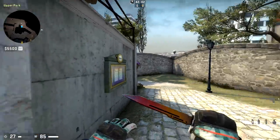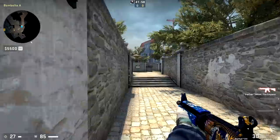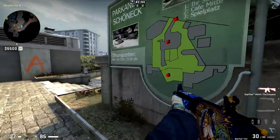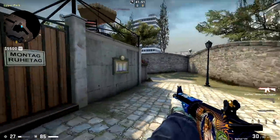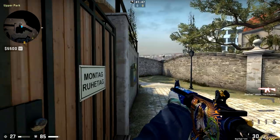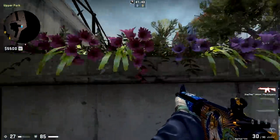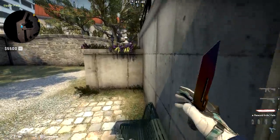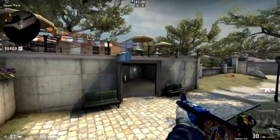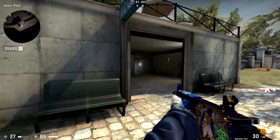Similarly, you can have a setup on long A where a rifler is in this corner here — I call this the cafe setup — with the rifler there and an AWPer here. Although the AWPer might have to back up or could get smoked off, this engagement is still typically very advantageous, meaning you should be winning it a high percentage of the time. Oftentimes the Ts can't afford to send multiple players to clear you out of this angle, so they might lazy clear it with one player or leave the area entirely, and you get a ton of info by going for the flank.